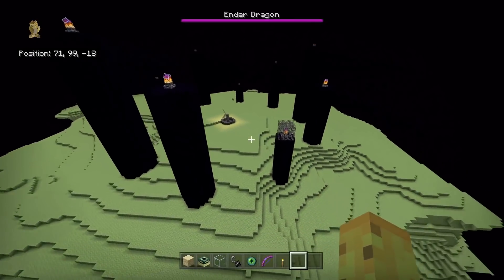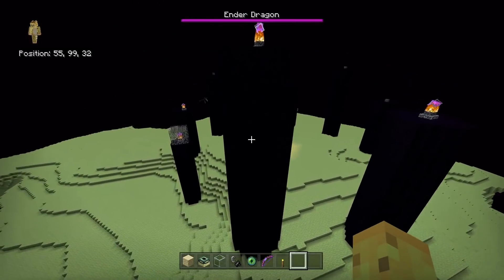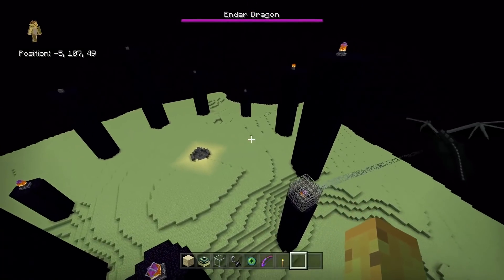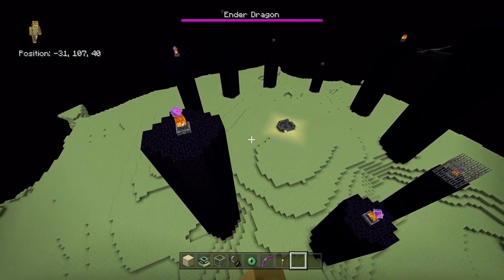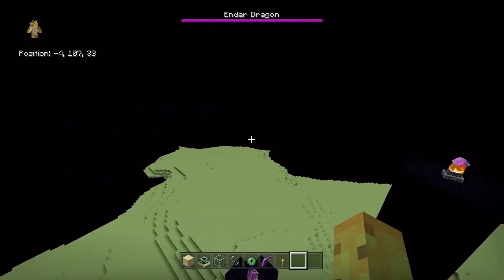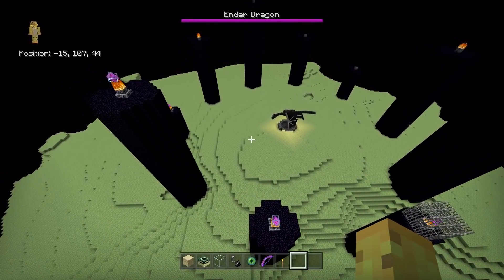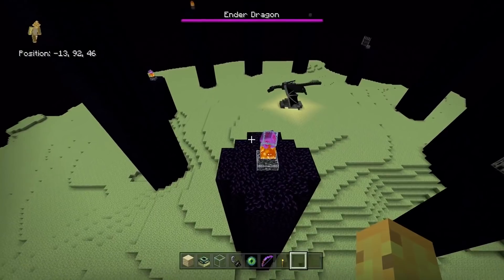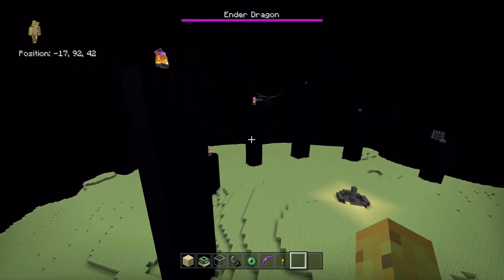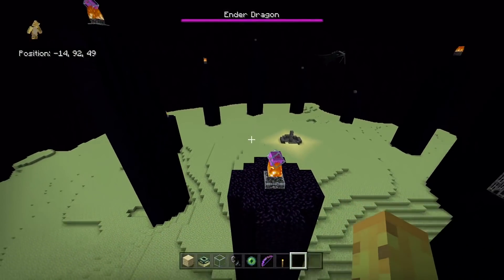I want to destroy all the end stone in the end, destroy all the pillars, rebuild the main end island — it's such a unique dimension. I figured it'd be fun to replace these towers with lava and replace the end stone with ice, to have fire and ice — because there's a dragon here. It's a story of ice and fire, except Minecraft. So what we're going to do is use a different command this time.